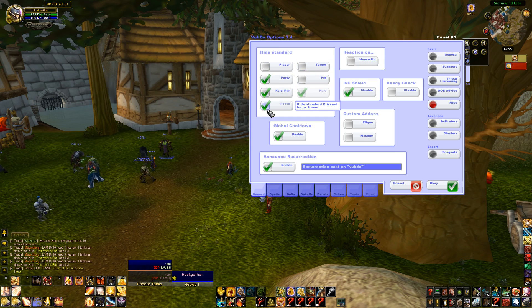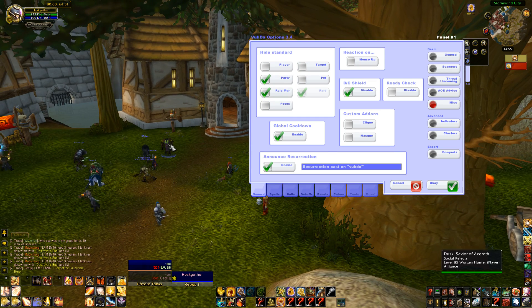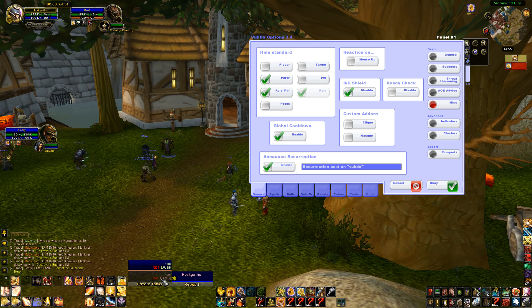Let's turn them back on because I generally have them running. You'll notice it hasn't reset, so I'll just have to click away and get people back. Focus — target is Dusk, focus is another Paladin. Dusk is a Worgen Hunter. I can actually have click and everything running on that as well.